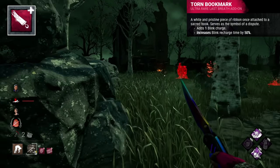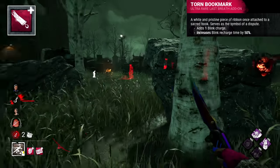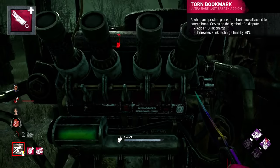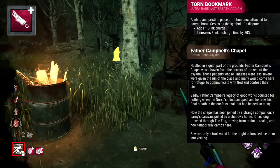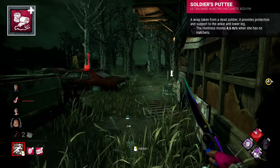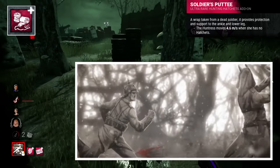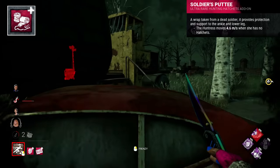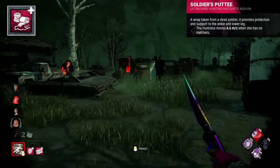The Torn Bookmark is described as a white, pristine piece of ribbon once attached to a sacred book — possibly a Bible bookmark. After Sally visited Father Campbell's chapel and killed him in the confessional, it was likely torn in the struggle. The Soldier's Party is an item from one of the soldiers Anna killed after they entered her land in the Red Forest. It seems to simply represent the Huntress's dislike of people coming onto her land, meant to resurface that anger and frustration to be used in the trials.